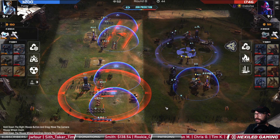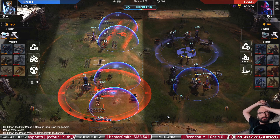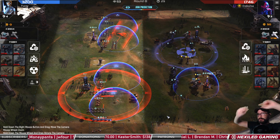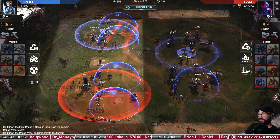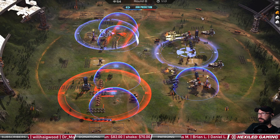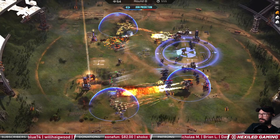Still got some shields up, so that'll help — going for the range and mobility upgrades. Not much here to oppose the nuke, although maybe they'll move out. If you're putting the nuke there, maybe it would be a good idea to have something spawn back there to pull aggro — it's still gonna split them up.